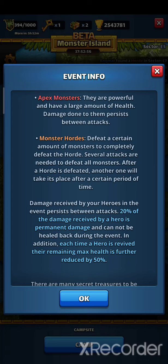Boosted HP protects your heroes from losing base HP. As you can see, a different team is needed for hordes and apex, and you can only switch teams in the camp — but we'll come back to this later.